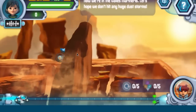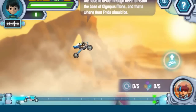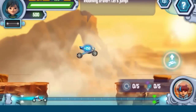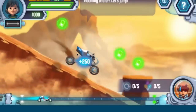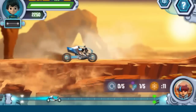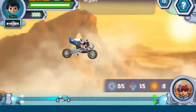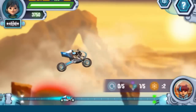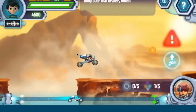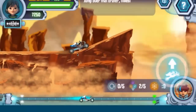Now we're in the Ballas Marineris. Let's hope we don't hit any huge dust storms. We have to drive through here to reach the base of Olympus Marineris — and that's where Aunt Frida should be. Boulder approaching! Get ready to jump! Incoming crater, let's jump! Energy power-up! Jump over that crater, Miles! Oh yeah! Grab a truck power!